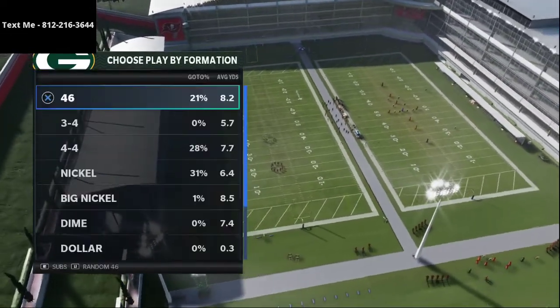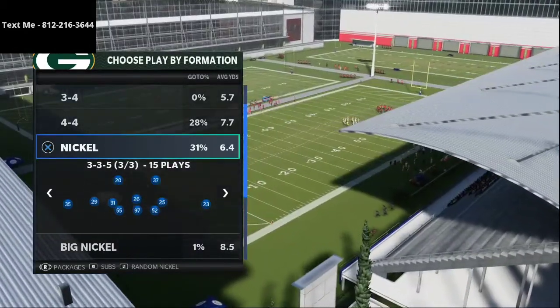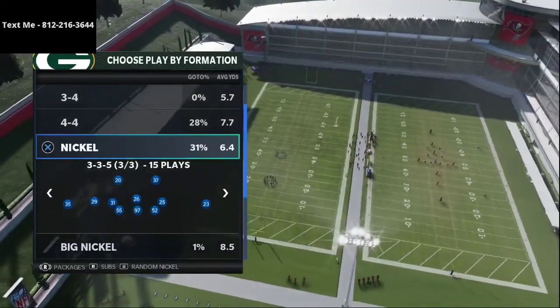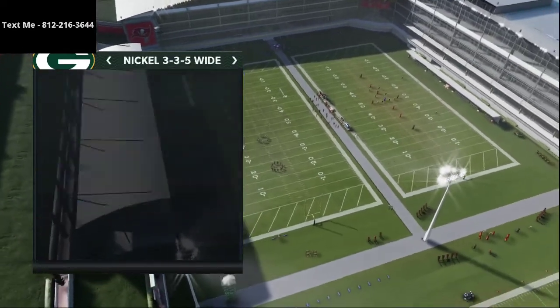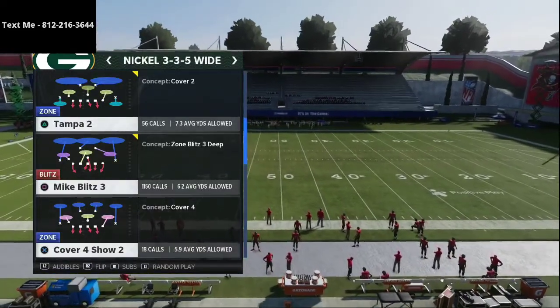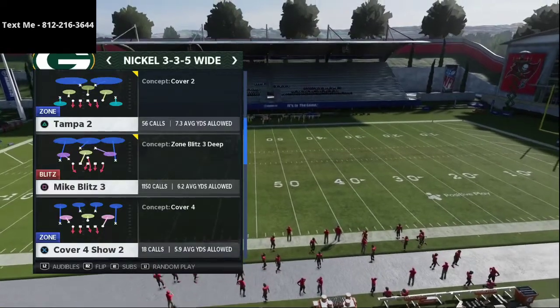What we're going to do is dive right in. With this defense, you are going to want to primarily focus on coming out in the Nickel 335 normal formation and audibling down into the 335 wide. This allows you to get the best personnel possible. The play that we're going to be talking about today is the Mike Blitz 3. In my opinion, it's the best defensive play in the entire game because it comes with the best zone coverage that you can possibly create.